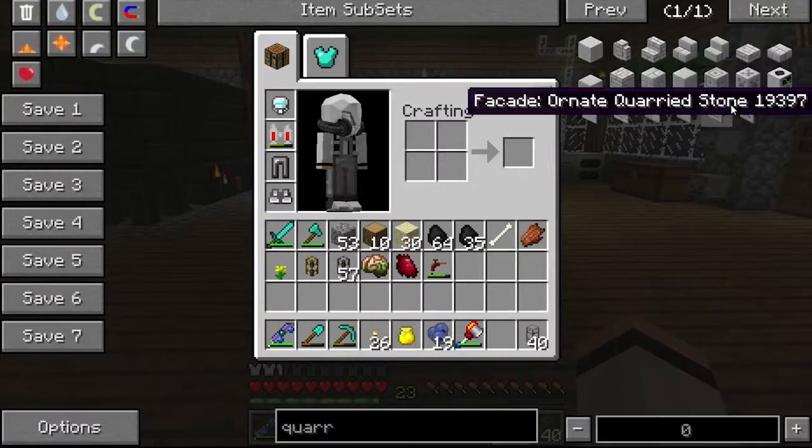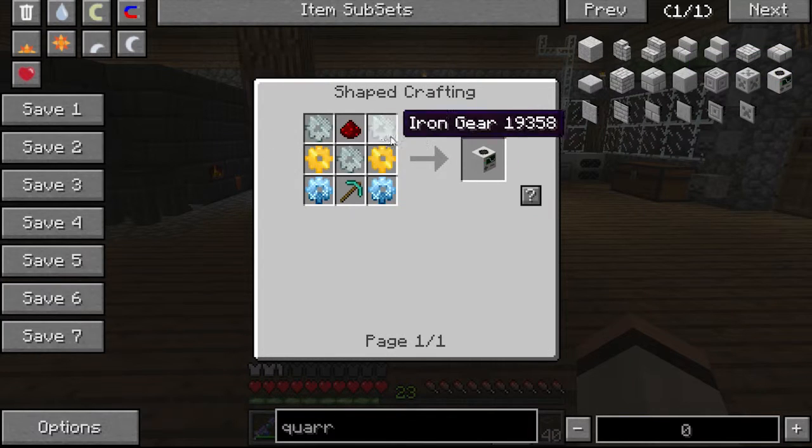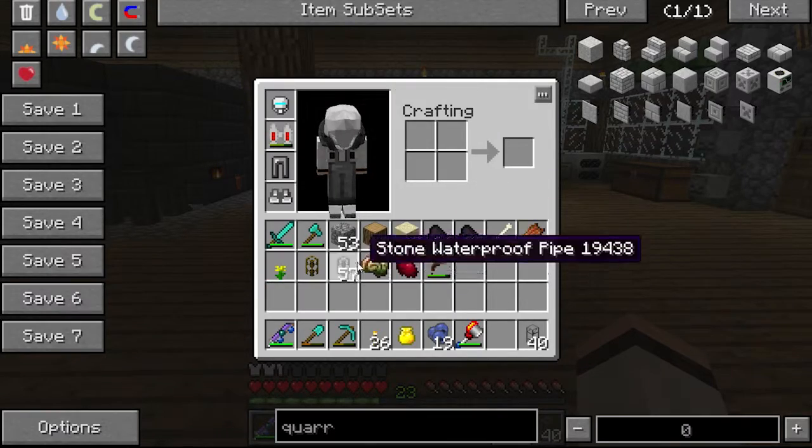So let's see, to make a quarry, what all do we need? Redstone, diamond pickaxe, diamond gears, gold gears, and iron gears. That's fun.